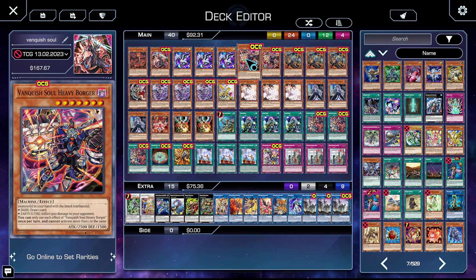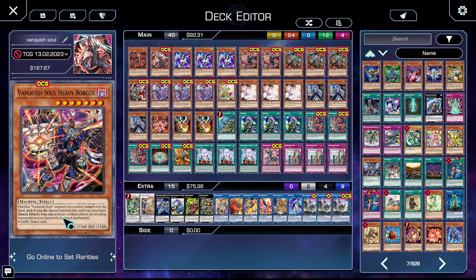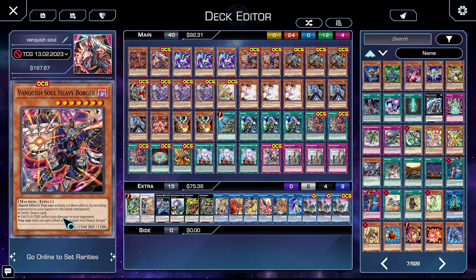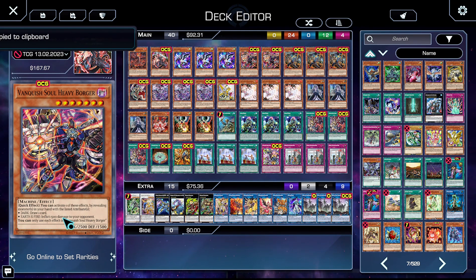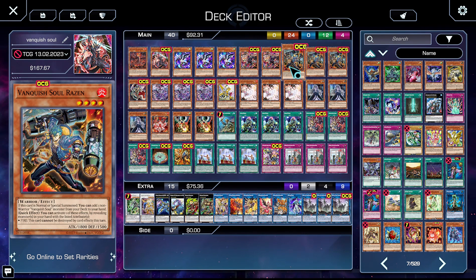We have two copies of Vanquish Soul Heavy Borger. Like the Dragon, you can target a non-Machine Valence Vanquish Soul monster you control, return it to the hand, and special summon this card from your hand. It has a quick effect where you can reveal corresponding monsters — Dark lets you draw a card, and Earth and Fire lets you inflict 1,500 damage to your opponent exactly, which is very good as an alternate way to go for damage for time rules as well as to finish off a low life point opponent.